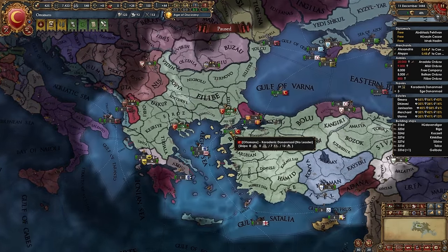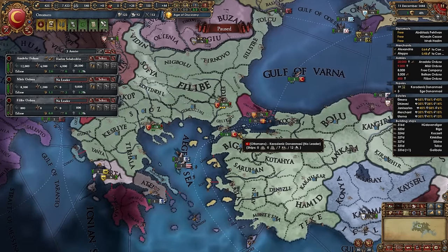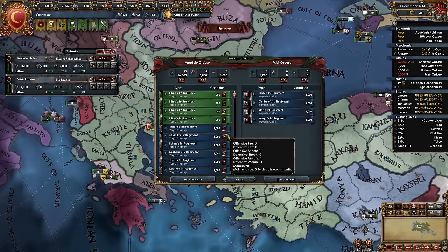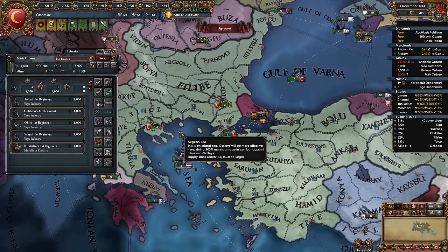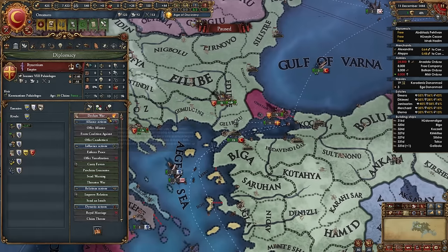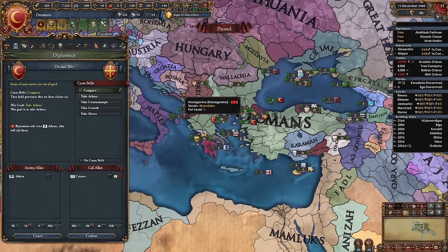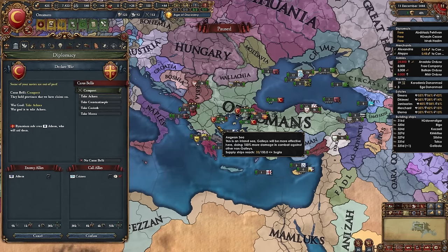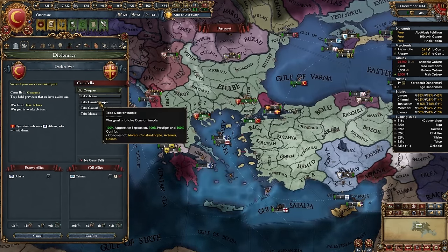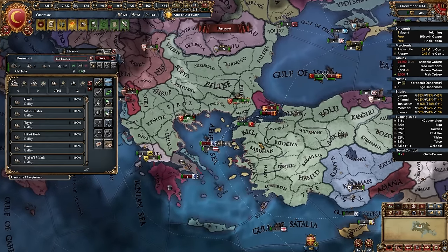After a month ticks by, it's time to declare our first war on Byzantium. Take the main army, merge it to 24/4. Byzantium may have an ally like Serbia, Albania, Bosnia, Herzegovina, Wallachia, or Theodoro — white peace them or take money and war reps. We only want Byzantium and Athens. Declare conquest for Constantinople, keep your boats docked initially.